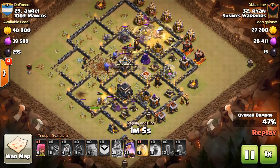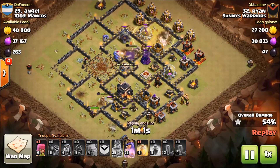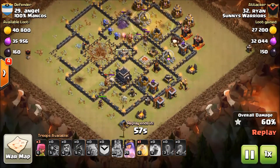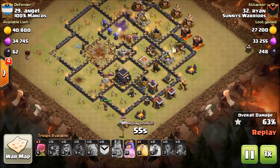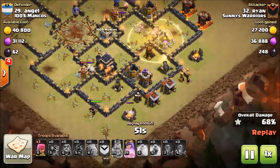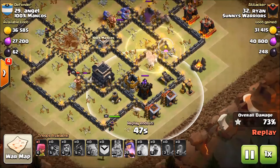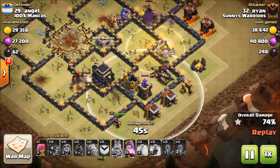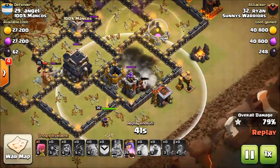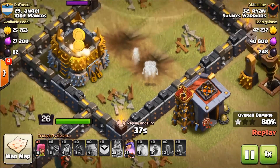You can already see the writing on the wall — there's maybe one other spot he needs to heal. His hogs are pretty much going to be okay; he can heal right there by that air defense. I probably would have dropped the heal a little bit deeper because there's probably a bomb set between the cannon and the archer tower. Yeah, it was a double set — whoa! Look at that — dead hogs.